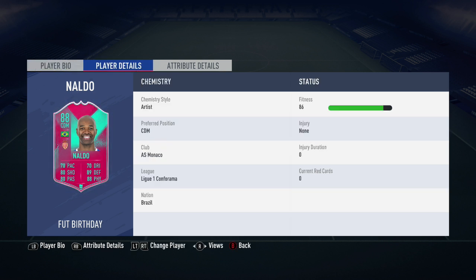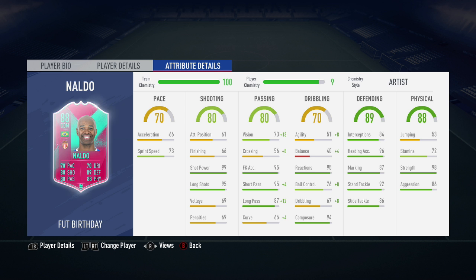Getting into his in-game stats, his main standout stats are going to be his 95 short passing, his 98 strength, his 92 stand tackle, and then finally his 99 shot power. I did have the Artist chemistry style applied to this Naldo card.